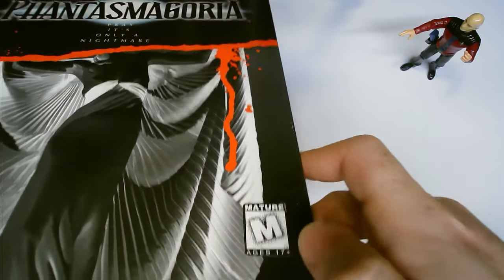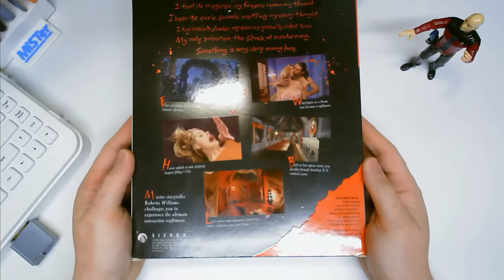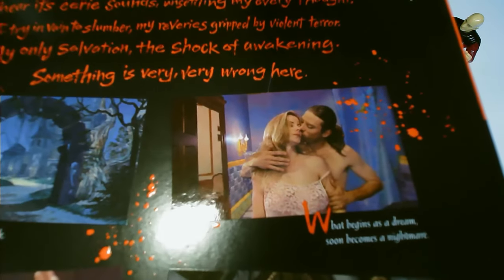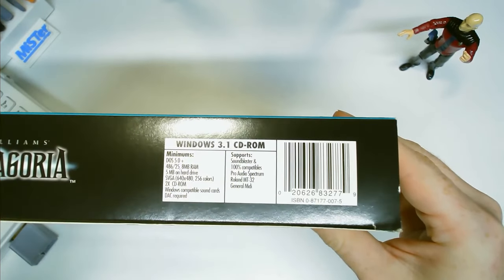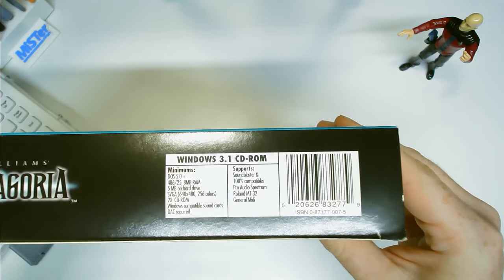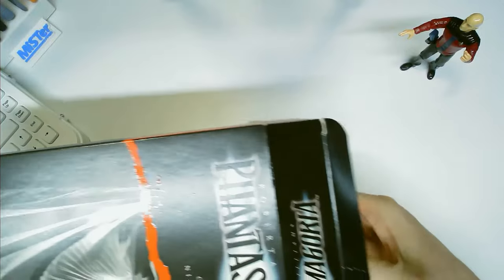The whole box is splattered in raised red ink blood, and the back shows some questionable screenshots and some worryingly empty rooms for an adventure game. The system specs ask for a minimum of DOS 5.0 and a 486 at 25MHz, and surprisingly the game includes support for the Roland MT-32, which was quite outdated in 1995, but the game also supports General MIDI.